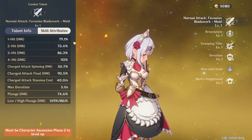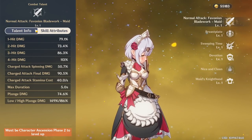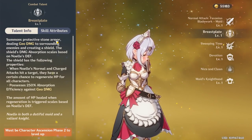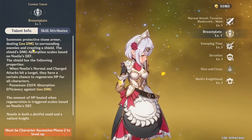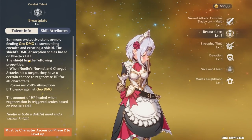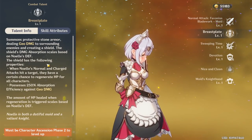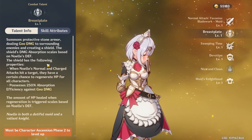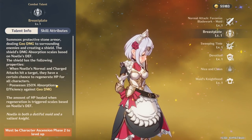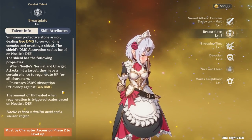Here are her attributes — all of this is, of course, at base level one. And now we have her Breastplate, her E ability. It summons protective stone armor, dealing Geo damage to surrounding enemies and creating a shield. The shield's damage absorption scales based on Noelle's defense. When Noelle's normal and charged attacks hit a target, they have a certain chance to regenerate HP for all characters. It possesses 250% absorption efficiency against Geo damage, and the amount of HP healed when regeneration is triggered scales based on Noelle's defense.